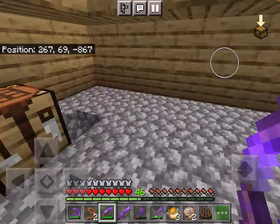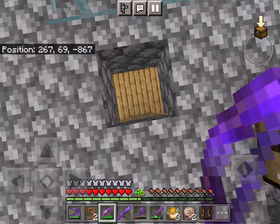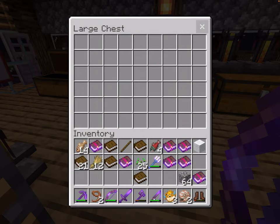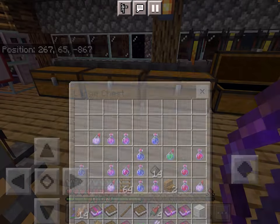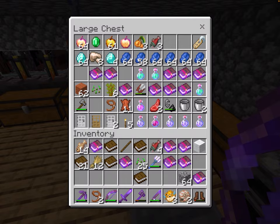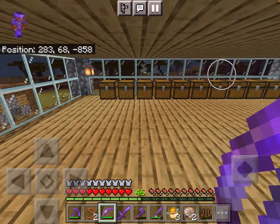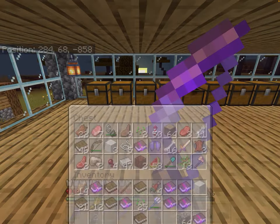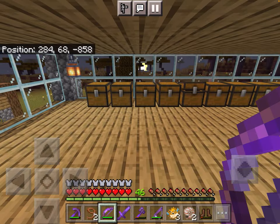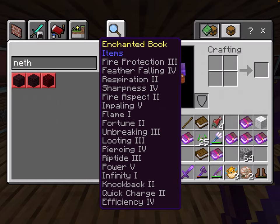Another surprise — I beat the dragon! I don't have the egg on me, but I have the Elytra too. Where is my Elytra? Oh, there it is — Elytra with Mending 1, because I have to put Mending on everything.